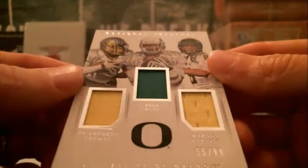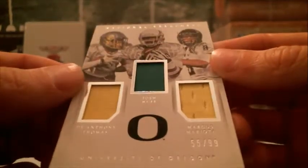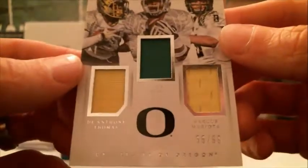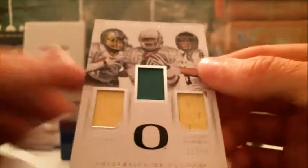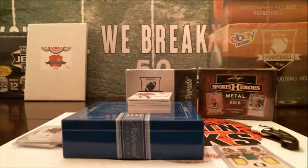Next up, we have a random here. We've got D'Anthony Thomas, Josh Huff, and Marcus Mariota — so T, H, and M, numbered to 99. We'll randomize that at the end. T is going to be Brian W, M is going to be Dan, and H will be John.